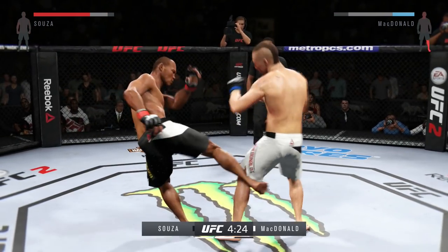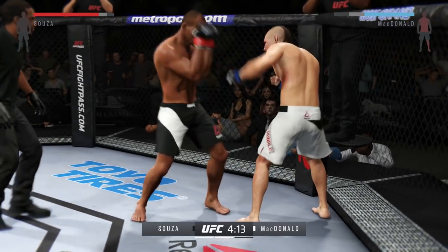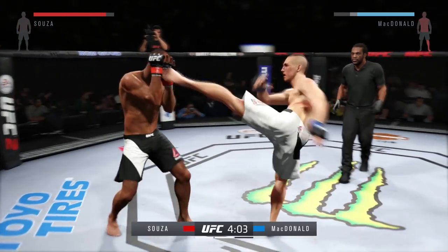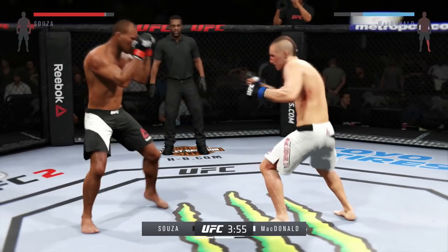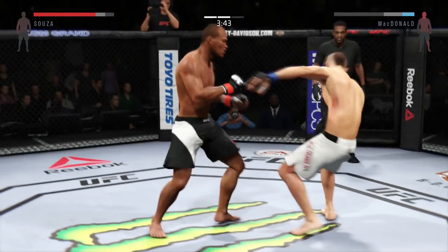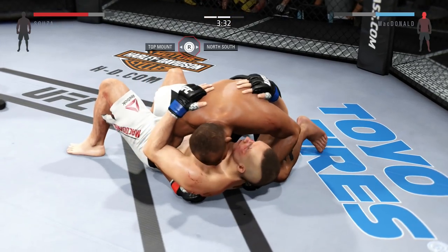I'm trying to go for that takedown — going for the head and the legs, looking for my opportunity to get them to the mat. When you're hitting them in the head, hitting them in the legs, going for clinches, going for takedowns, it's a lot for your opponent to think about and that will set up your standup. I'm tagging him — he's still throwing punches and he's hurt. I'm going for that takedown, got it, and it's time for me to work my magic on the ground.